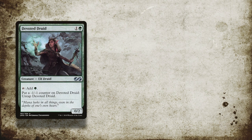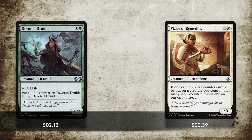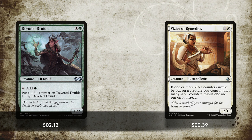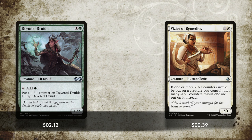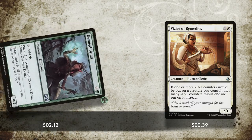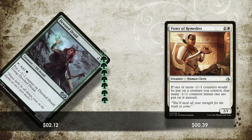Let's take a look at Devoted Druid, at one and a green, who you can tap for a green mana and then place a -1/-1 counter on her to untap her. We also have Vizier of Remedies, who whenever you go to put a -1/-1 counter on a card, reduces that by one. What this allows you to do is tap Devoted Druid for the green mana, go to put a -1/-1 counter on her to untap her, but then just not do it because Vizier of Remedies blocks it. This lets you infinitely loop Devoted Druid over and over again, making as much infinite green mana as you like — letting this Obun and Fertilid combo come to life.